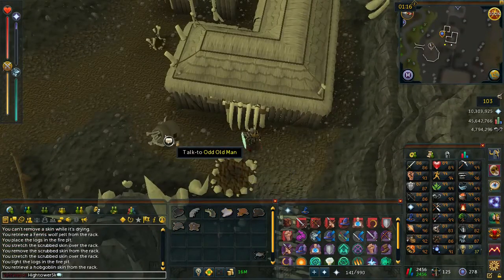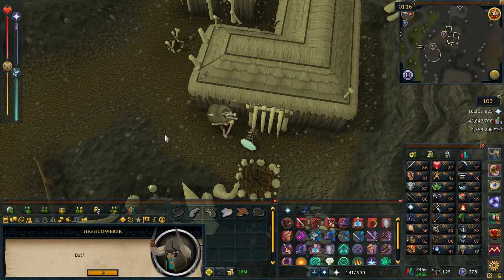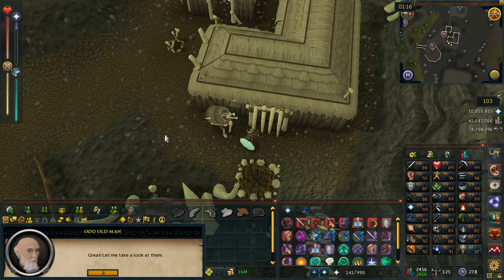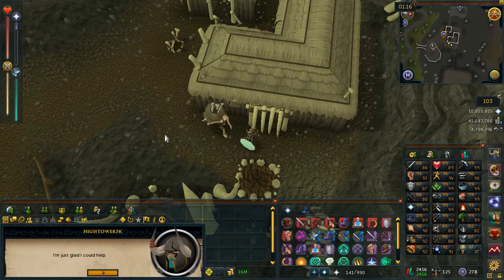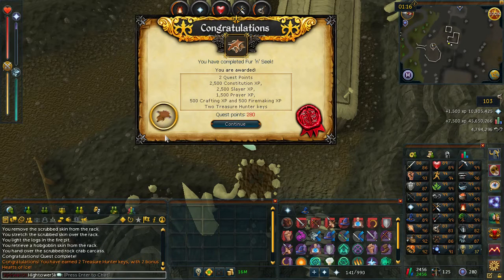Once you've finished tanning all the hides and pelts, go ahead and speak with the Odd Old Man again. That will be the quest complete — congratulations, you've completed Fur and Seek!